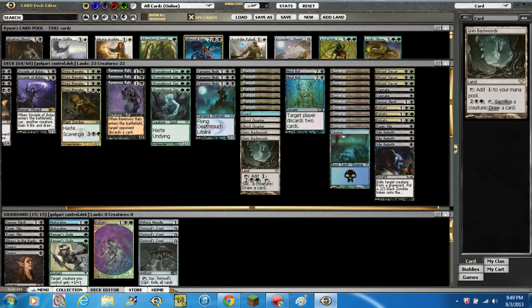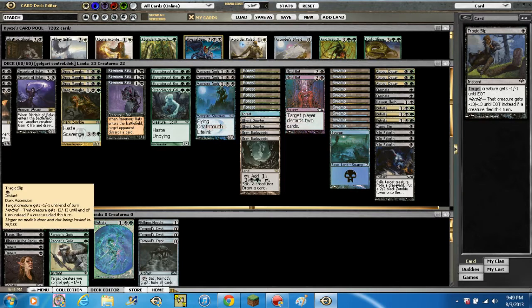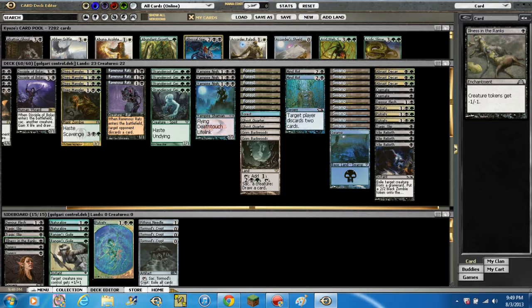Moving on to the sideboard — we're running 1 Devour Flesh and 2 Tragic Slips in the sideboard. My little tech: I'm running 1 Illness in the Ranks against junk token decks — creature tokens get -1/-1. It's gonna be extremely good after rotation. You just gotta pray they don't play any Intangible Virtue — that's the main thing.